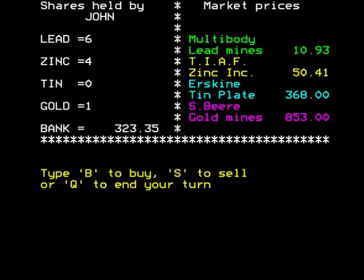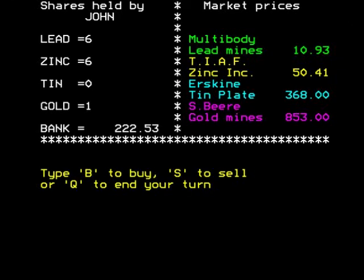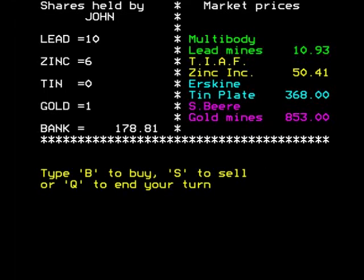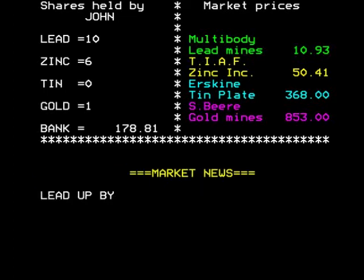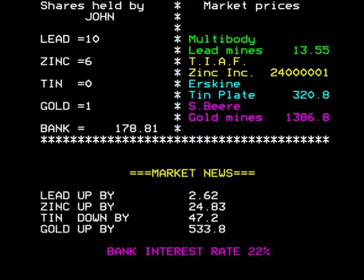It'd be nice to buy gold but I don't have any tin shares. So we'll buy two zinc and maybe four lead, then end the turn. Lead up, zinc up, tin down, gold up — gold has gone up considerably, 500 quid. I still have my one gold share. Let's carry on a bit longer.